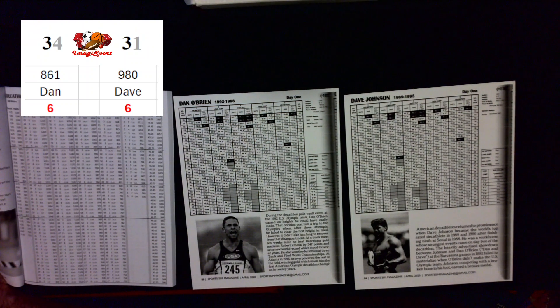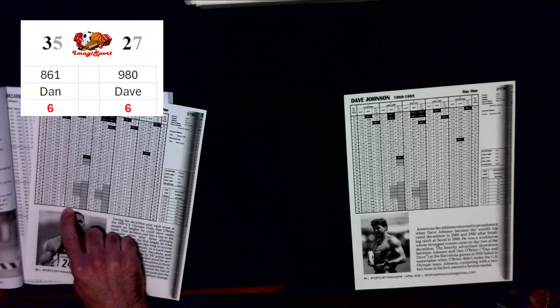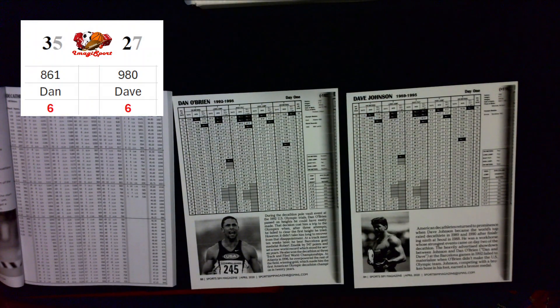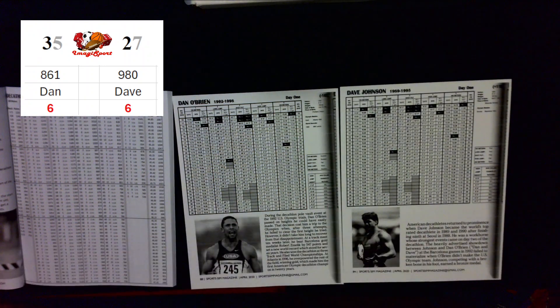On to the second attempt for both athletes. We're going to play it safe with Dan to make sure he actually gets a distance this time, and keep average for Dave. The roll comes up 35 for Dan — on the safe chart, that costs him a little distance, giving him 22 feet and 5 inches. Dave rolled a 27 this time, averaging 24 feet and 1 inch. So 24-2 is still Dave's best attempt.